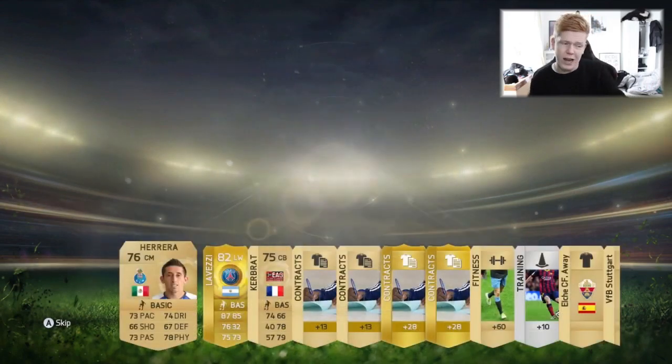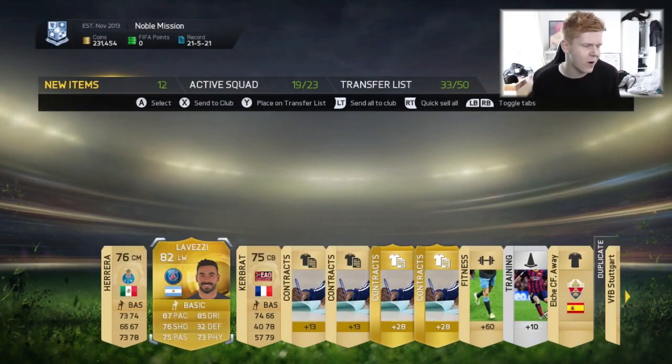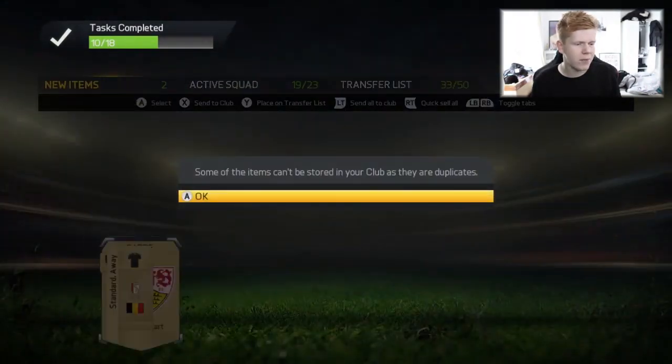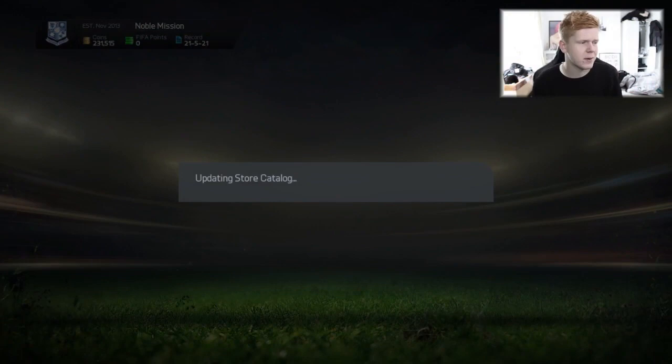Who did we get in this first pack? We managed to get Lovetsy. That's a nice pack! He can be our left winger and we'll just store the remaining items in the club. That's probably one of the better packs we've had so far in the 7-Minute Squad series.